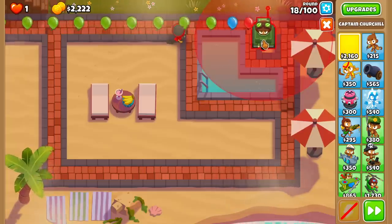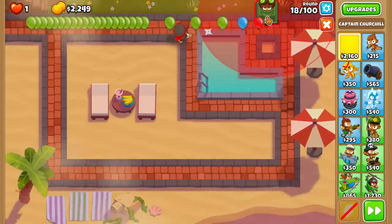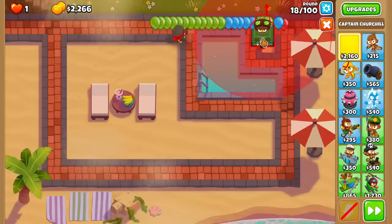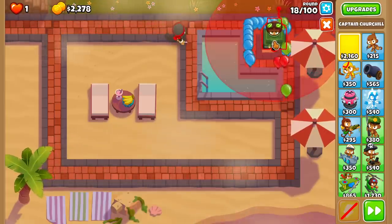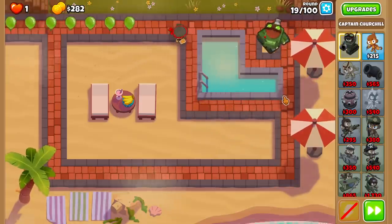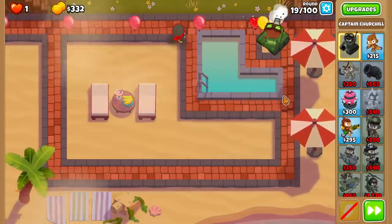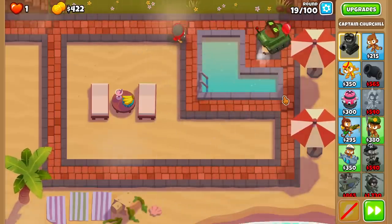We're going to place Churchill right about here. I'm going to try to get him as high as I possibly can. I kind of like this position — let's put him on the right side of this area. If he's ever chasing the balloons, he's going to shoot down as many straight lines as possible, because straight lines are the key to Churchill's popping power. Specifically if we leave him on 'last' or 'strong,' he will do a pretty good amount of popping power overall.